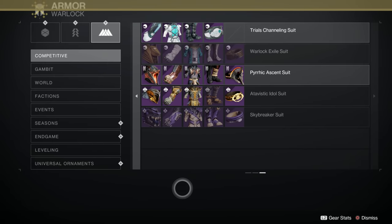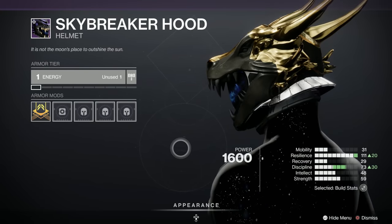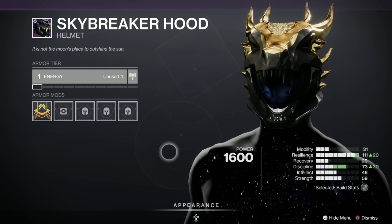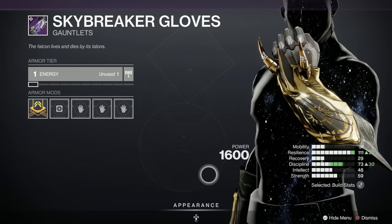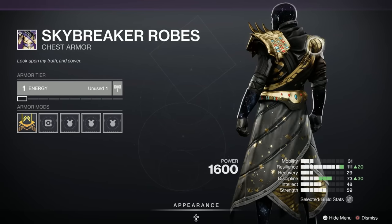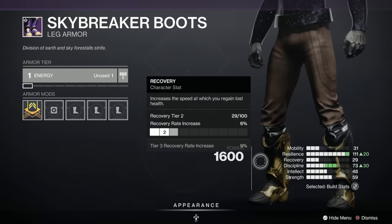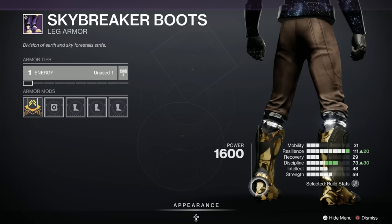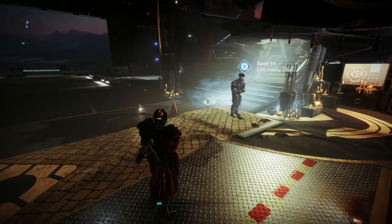And we may as well look at the Warlock set. I couldn't believe it — one of my marvellous sausages, Brian, said I'd have to do something for this helmet, and he's absolutely right. It's absolutely brilliant. There are dragon claws on the gauntlets. The chest piece is a corker — I love the red and the blue on it, that's really unique. And the boots have claws on the back like dragons. Some cracking-looking stuff in Trials of Osiris.